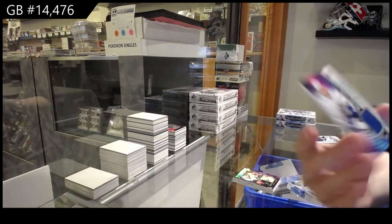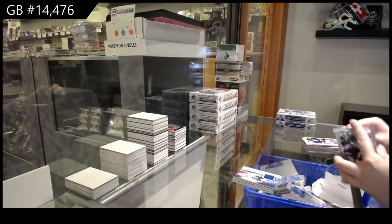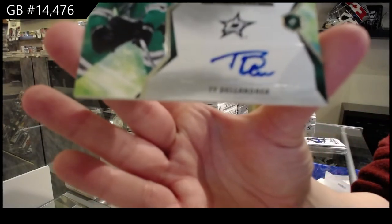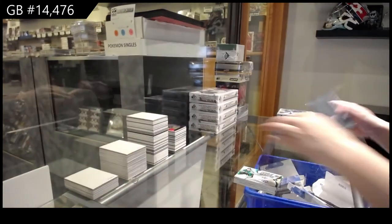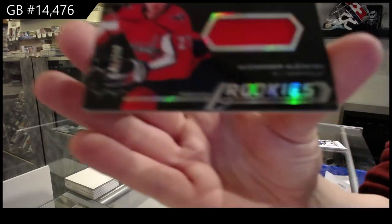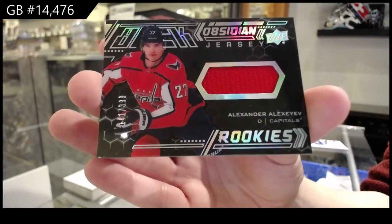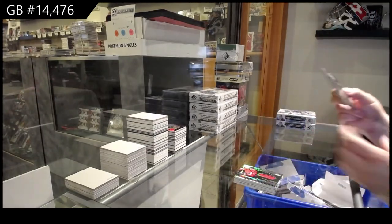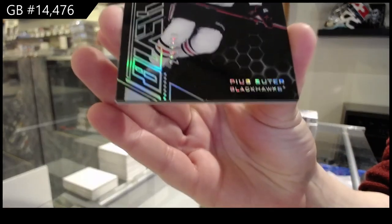We've got a rookie jersey for Vancouver — Hoaglander. Super Scripps rookie auto for Dallas — Ty Delandria. Obsidian jersey, number to 299, for Washington — Alexander Alexiev. And we've got an Obsidian Rookie, number to 349, for the Chicago Blackhawks — Pius Suter.